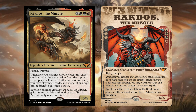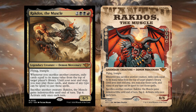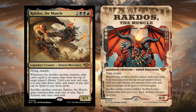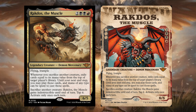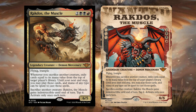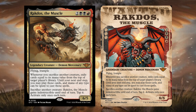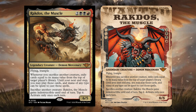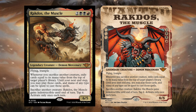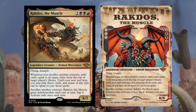Rakdos the Muscle — two black black red, Legendary Creature Demon Mercenary with flying and trample. Whenever you sacrifice another creature, exile cards equal to its mana value from the top of target player's library; until your next end step you may play those cards and mana of any type can be spent to cast them. Then sacrifice another creature: Rakdos gains indestructible until end of turn and tap; activate only once each turn. You can trigger the sacrifice effect after he's already attacking, give him indestructible, exile a ton of cards, and potentially play off your opponent's deck. I can definitely see Rakdos being a very popular and powerful commander.